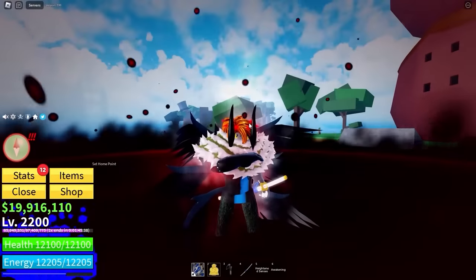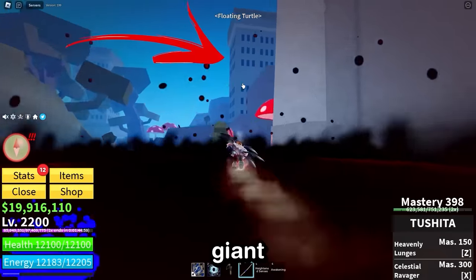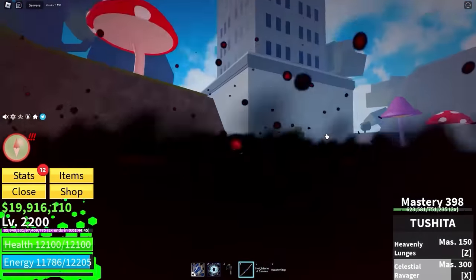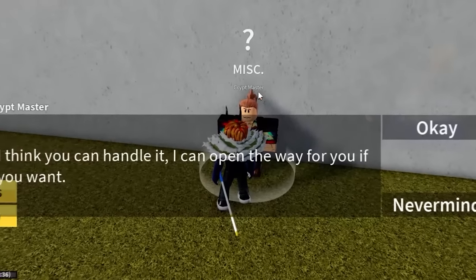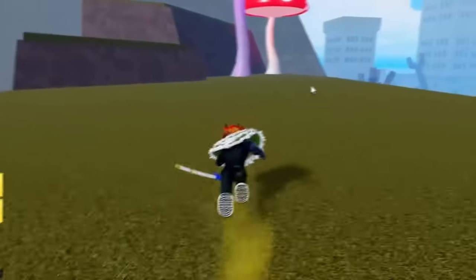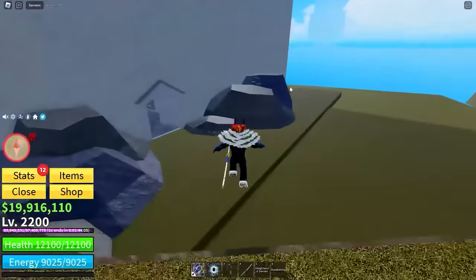Step three of getting the cursed dual katana — we need to complete a puzzle. This puzzle is located all the way up here at this giant stone tower. The Crypt Master — he's got a lot of cryptocurrency. I think you can handle it. He can open the way for us. We've talked to the Crypt Master, and there was no useful info in the wiki, so we're doing this the old fashioned style — walking right in. This is the Crypt, with some devils drawn on the walls.